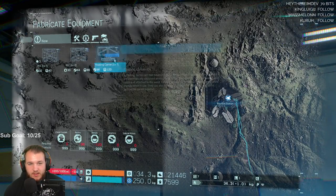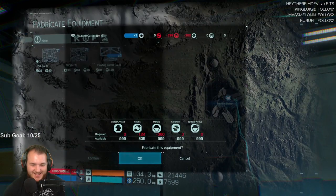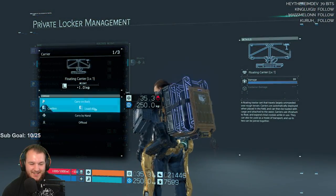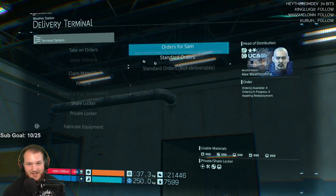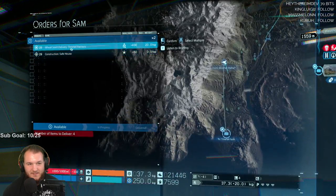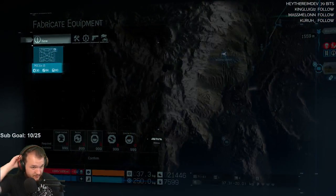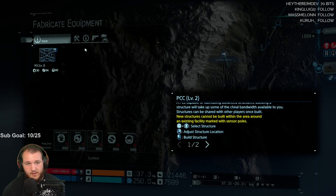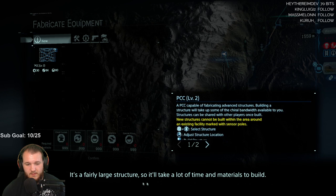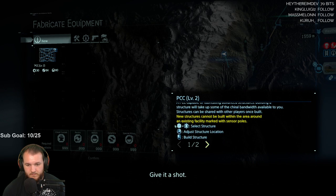So what happens if we have three? Let's go to all of them — auto arrange. Take on deliveries. This is the most important one — select. Congratulations Sam, you're just gonna learn about PCC2: added safe house schematic. It's a fairly large structure so it'll take a lot of materials, but once complete give it a shot.